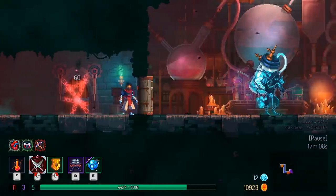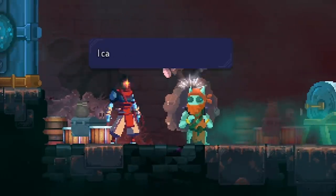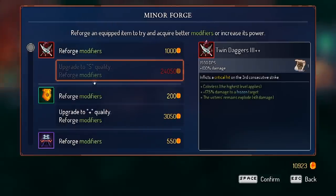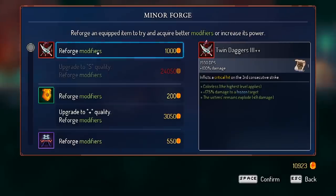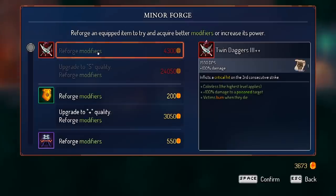This is new — the blacksmith. I can reforge the modifiers on my weapon to try and make it better. If I had more gold I could upgrade to S quality for 24,000 — that's got to be worth it. Should we try it? Am I gonna lose everything? Nope — it got 2063 DPS. Can we try that again? It's pretty good though. 1930 DPS — on to the newest level.